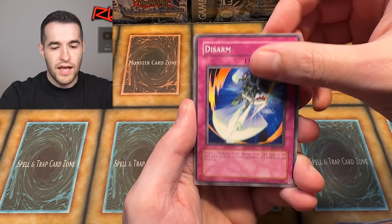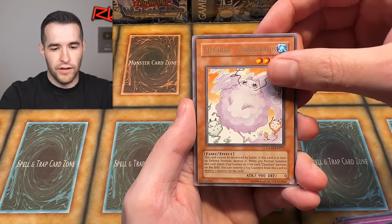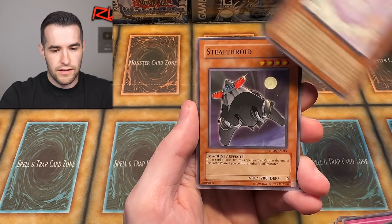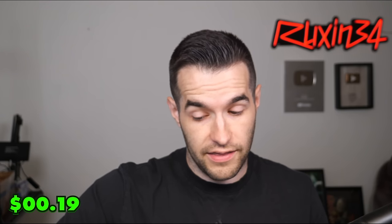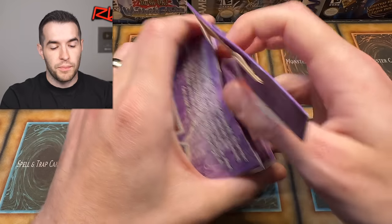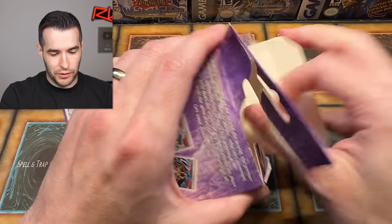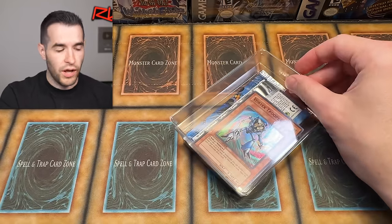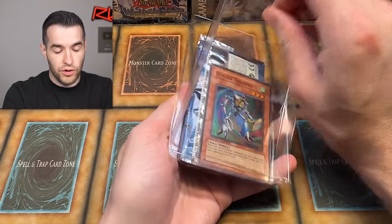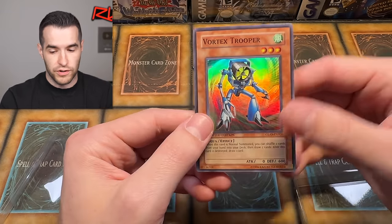The Secret Rares in here are considered like the rarest Secret Rares ever, really, because there were a ton of Secret Rares in here. For some reason it feels like some of them might be short printed — like Magic Formula — because people never pull them. It's kind of weird, and there's a lot of mystery around this set about why it's so hard to pull these Secret Rares. There are 15 of them, so there's one reason, but it feels like some get pulled more often than others.